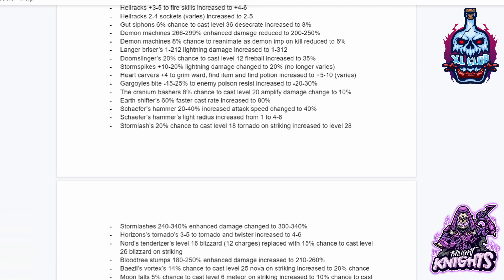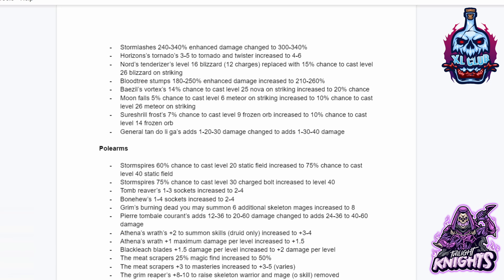Gargoyle's Bite 15 to 25% enemy poison resist has been increased to minus 20 to 30. The Cranium Basher's 8% chance to cast level 25 amp damage changed to 10%. Shaper's Hammer 20 to 40% increased attack speed changed to 40, and light radius increased from 1-4 to 8. Storm Lash's 20% chance to cast level 18 Tornado on striking increased to level 28, and enhanced damage changed from 240-340 to 300-340. Harazin's Tornado plus 3 to 5 on Tornado and Twister increased to 4 to 6. Nord's Tenderizer's level 16 Blizzard with 12 charges replaced with 15% chance to cast level 26 Blizzard on strike. Blood Tree Stump's 180 to 250 enhanced damage increased to 210 to 260. Basil's Vortex's 14% chance to cast level 25 Nova on striking increased to 20%. Moonfall's 5% chance to cast level 6 Meteor increased to 10% chance to cast level 26 Meteor. Shur Shrill's Frost 7% chance to cast level 9 Frost Orb increased to 10% chance to cast level 14 Frozen Orb.